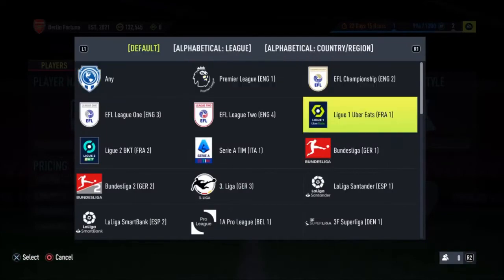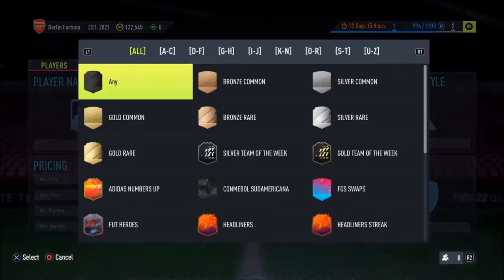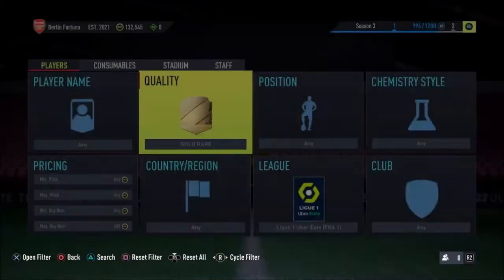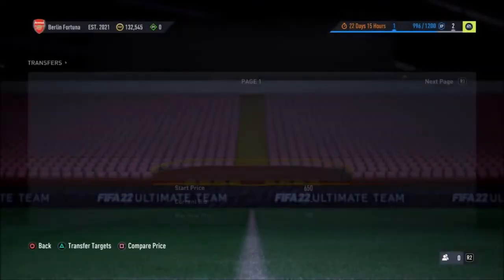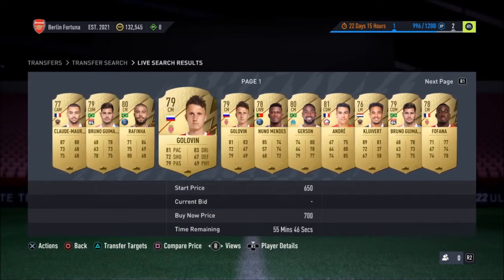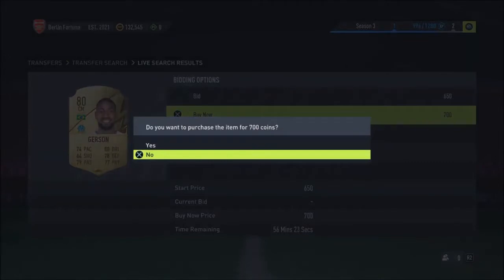So if you keep doing that — if you've got enough coins to get Sanchez as a gold rare and keep doing that, it should work. Next, what you want to do is go to Ligon. Make sure you put the quality of the player to gold rare, and then you want to put in at least 1,300.